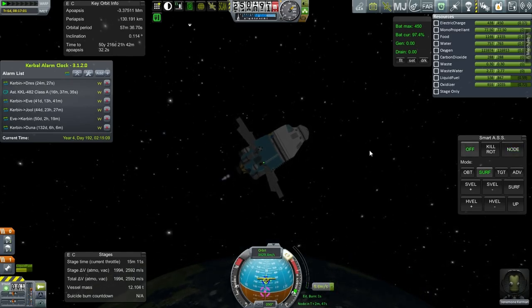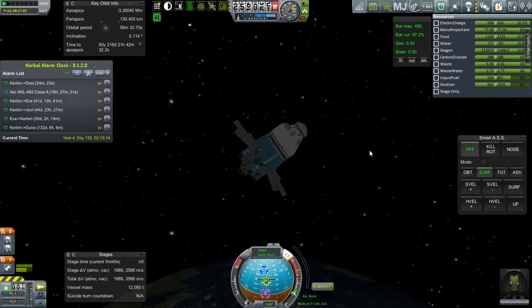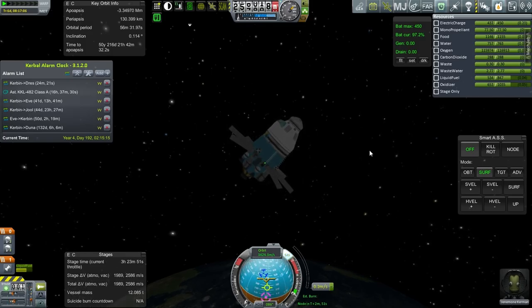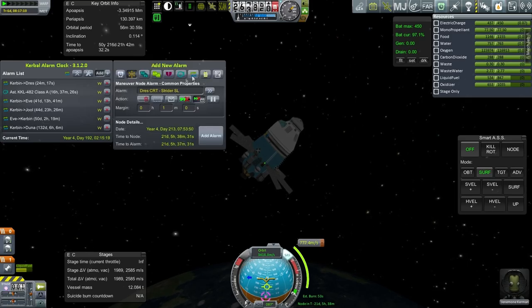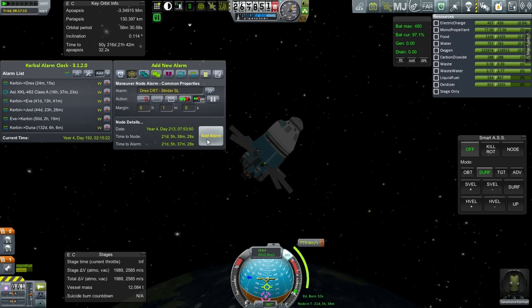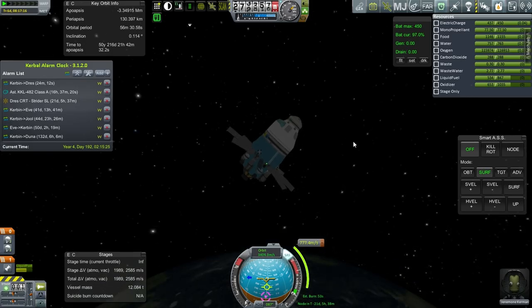Let's hit this. We'll pretend that I've got it there. This is the next maneuver — I'm going to add that here. That alarm is in 21 days. We're going to have quite a lot of things to do, so that's the maneuver node alarm for that. Alright, next mission.